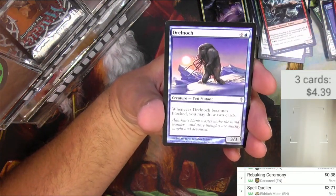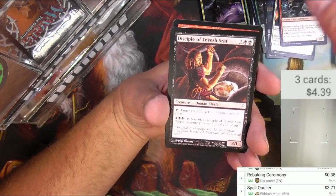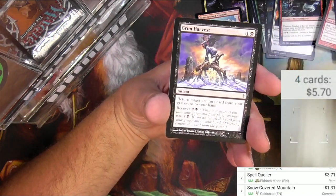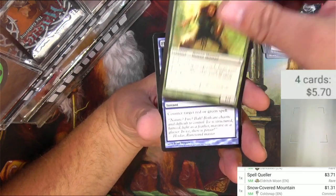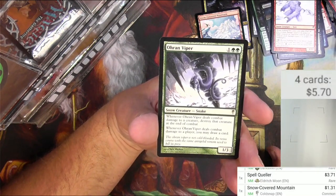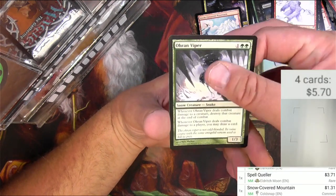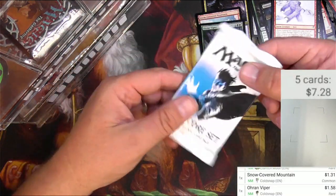Thanks for watching as always — make sure to like, subscribe, and comment down below. Got a Drill, Knock, some Sentinels — a real Druid, the Disciple of Tevish — and a Snow-Covered Mountain. We'll scan that up; the buck goes in the rare pile even though it's not a rare. Icefall, Rim Harvest, Mist Martyr Spores, Flash Freeze, Balduvian Fallen, Stalking Yeti, and an Oran Viper — one and two green. Whenever it deals combat damage to a player you may draw a card. Basically got deathtouch, and it's a buck fifty-eight.